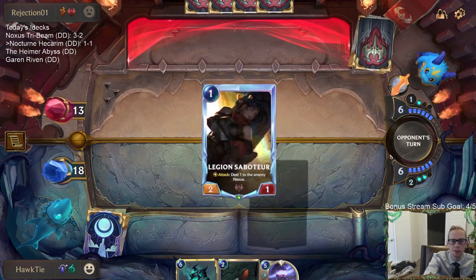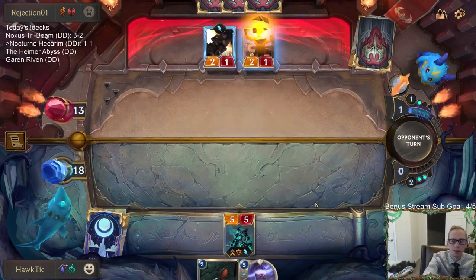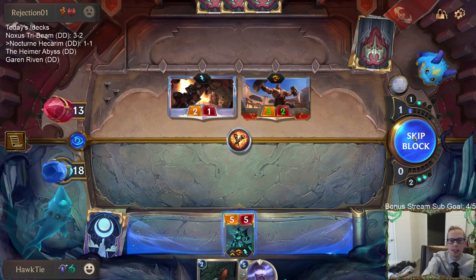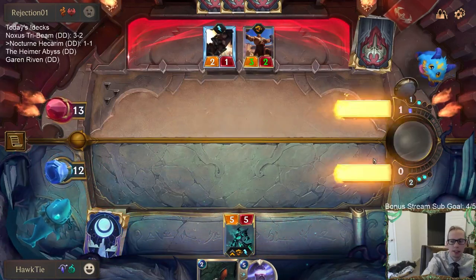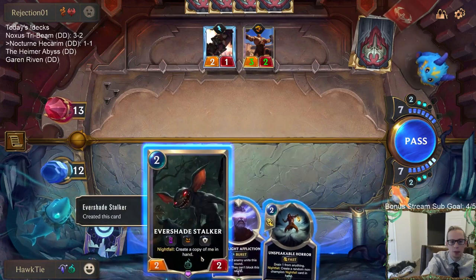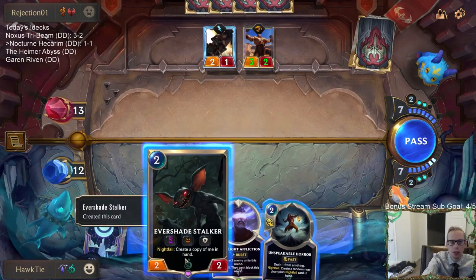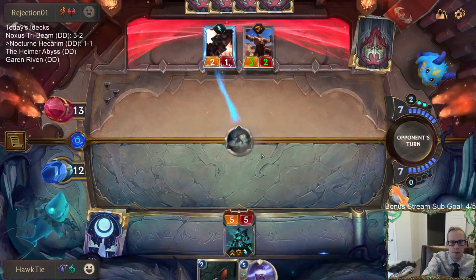Moonlight Affliction, we don't need you. We do need Hecarim though. Blocking means a Noxian Fervor can kill my Hecarim, so I'm going to skip the block. Who knows — that could come back to haunt us with enough burn spells. I can level up Hecarim if I play Unspeakable Horror first and then triple Evershade Stalker. Or go Moonlight and turn on Nightfall but only play two Evershade Stalkers.